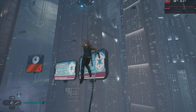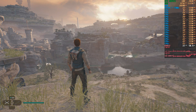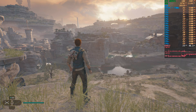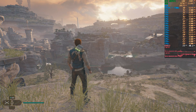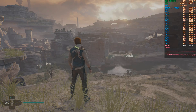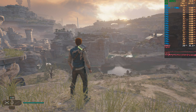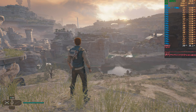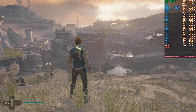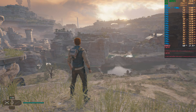Now let's start comparing some settings and options. First: epic settings, FSR disabled, ray tracing on — getting about 23fps, which is really not playable. Enabling FSR to quality mode gets us around 30fps. Switching FSR to performance mode we do make it to 60fps on epic settings with ray tracing enabled. Nice!